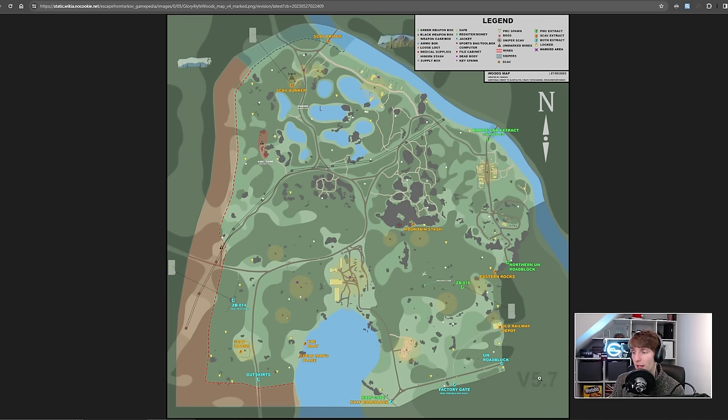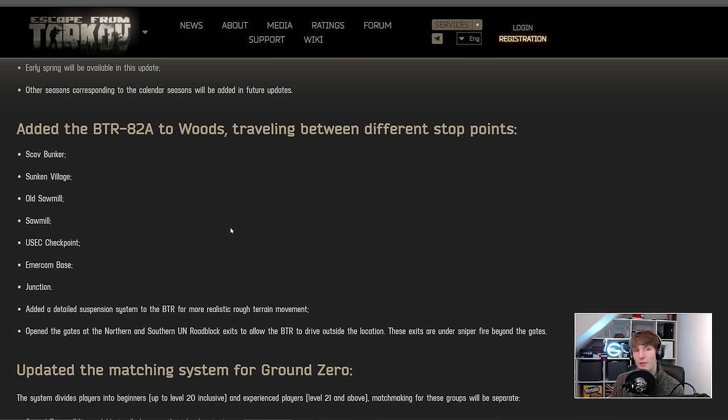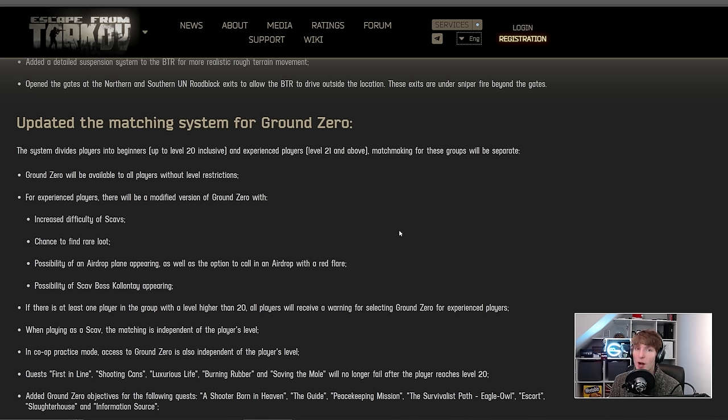The BTR is going to be roaming around the map, and presumably when it gets to the northern UN roadblock it's actually going to go outside the map behind the old railway and back in at the southern UN roadblock. We're looking forward to having that BTR on Woods — being able to stash loot in it mid-raid is something I've been doing a lot on Streets, and it allows Woods to be even more of a loot map.